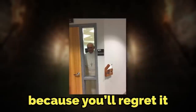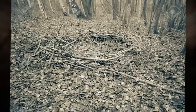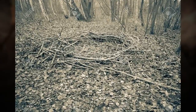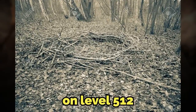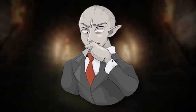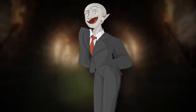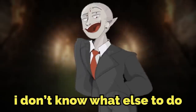Whatever you do, don't look into the Pope's eyes, because you'll regret it. To enter this level, you have to stand in a cultish-looking circle in the woods on Level 512, and you'll be sent here. To exit, you can find some holy water in the garden area and pour it out on the ground to be sent out. However, most people say that if you do it this way, you'll be sent to a more dangerous level. But if you're just trying to escape the Pope, that might be your best option.